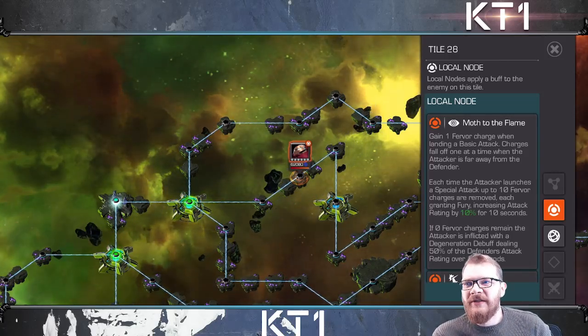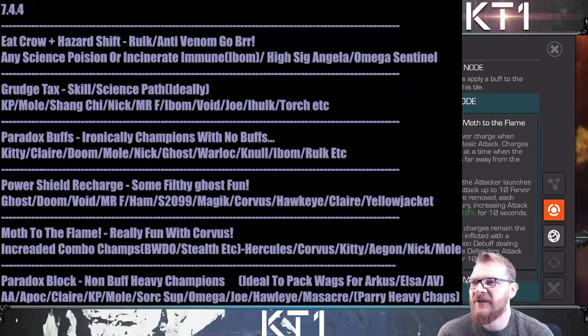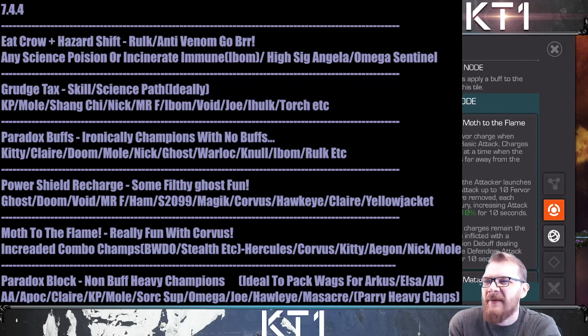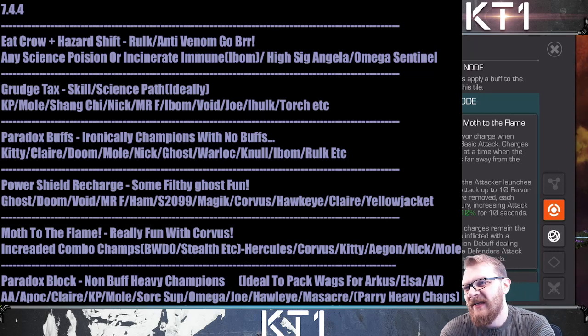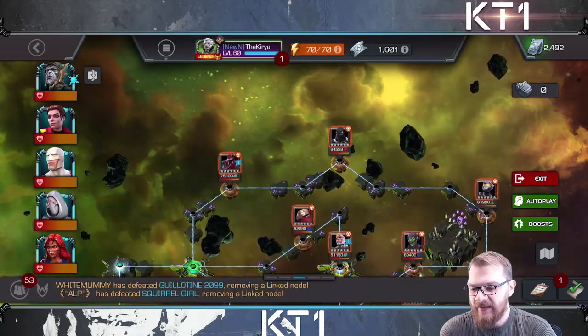The best ways to deal with this are to use champions with several hits on their combos so you gain charges very quickly, or champions that generally have aggressive playstyles. Increased combo champions — Black Widow, Deadly Origins, Stealth Suit, and similar — with six or seven hits on their combos work well. I personally used Corvus and it worked like a charm, partly because Matador makes it easy to gain power and build Corvus charges early. Alternatively just go with Kitty, Hercules, Aegon, Nick Fury, or Mole Man — it's not a hard lane.